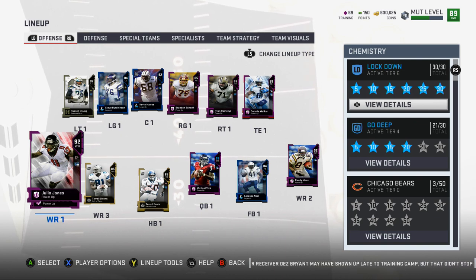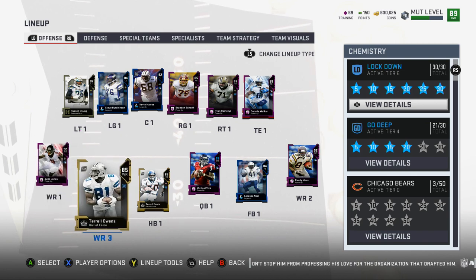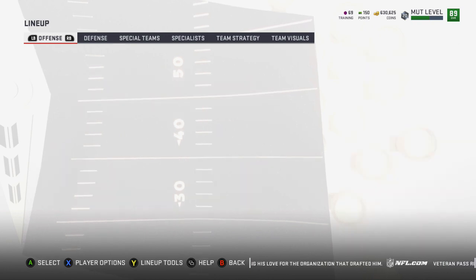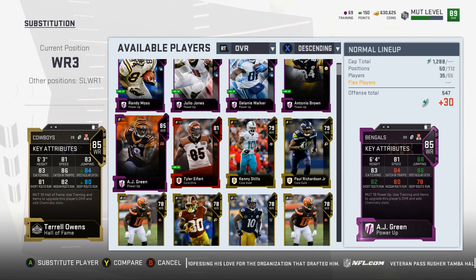For wide receivers, I've run mostly shotgun with four wide, but one of the wide receivers is usually a running back and one is TO — I don't really throw to TO, he's more of a distraction route. I really only needed two receivers. There's the AJ Green that I really want but I just haven't messed with yet. It costs about 350k to get him, but I have him powered up to 85, so whenever I decide to pull the trigger he'll be ready.